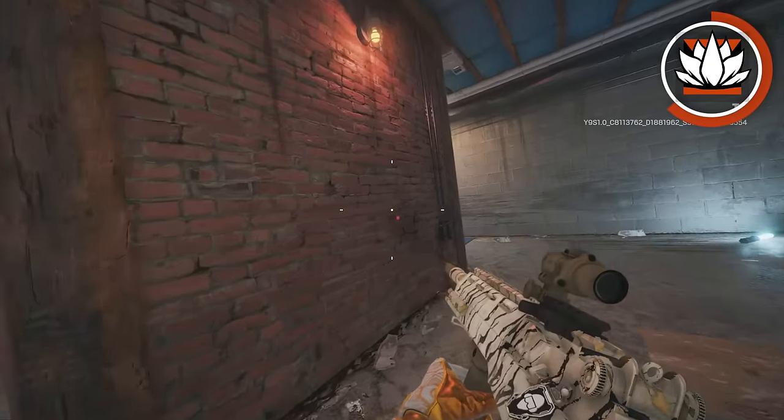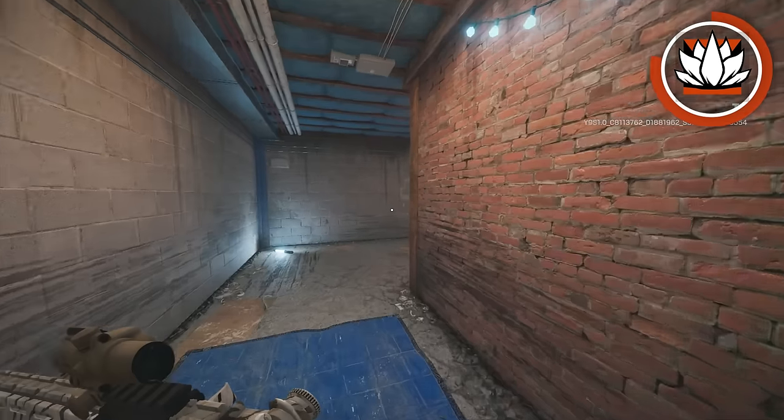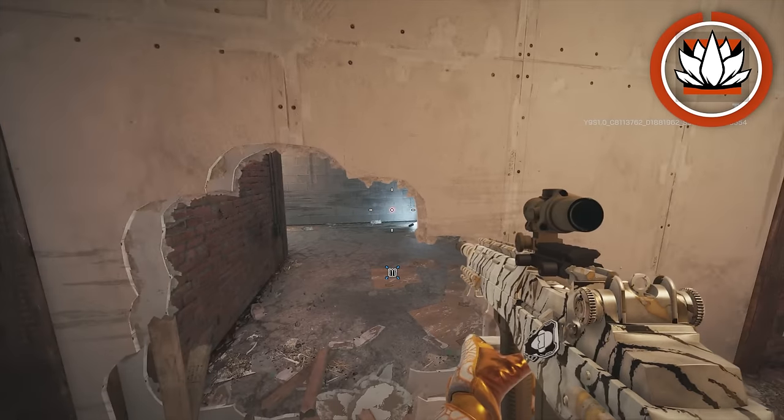So anytime you go through this rotate when contesting, they'll know. And once they hear the Aruni gate deactivate, they're just going to run in or swing you and kill you. You never ever want to put Aruni gates on rotates, with a few rare exceptions.